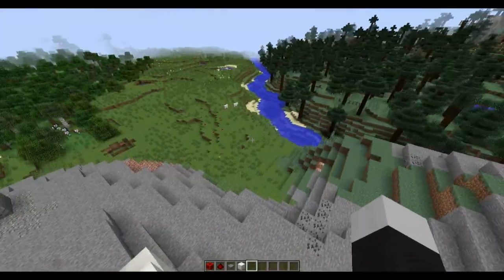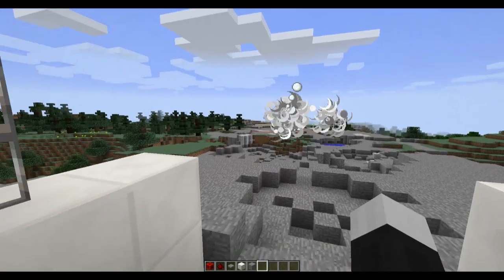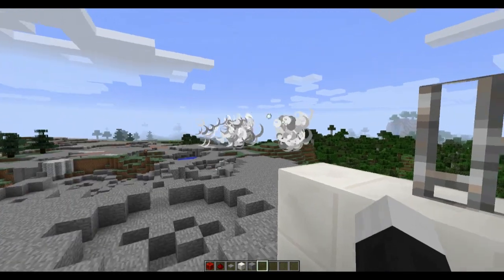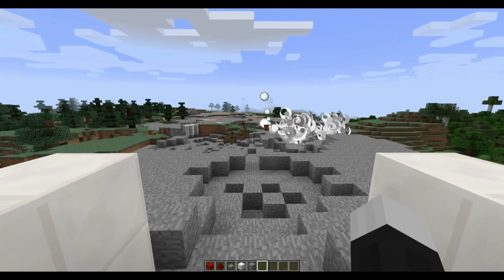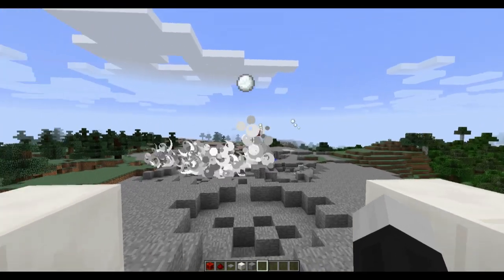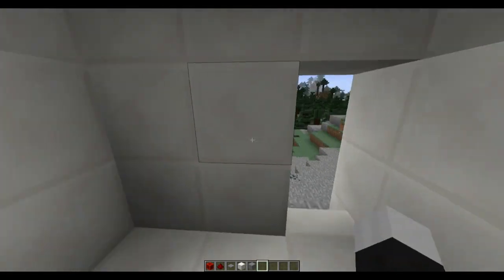So let's get something a little more interesting. Now we're shooting primed TNT. The way this works is after the snowball has existed for a certain amount of time, it spawns a piece of primed TNT. Pretty cool. We'll try one more type of ammunition: damage splash potions.